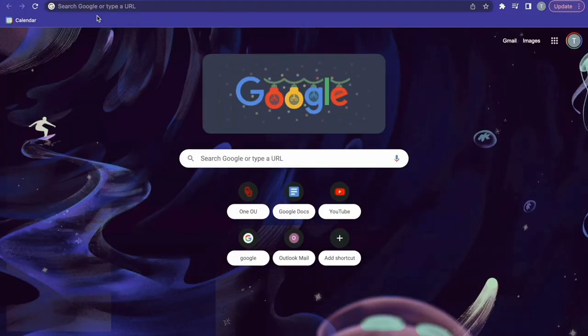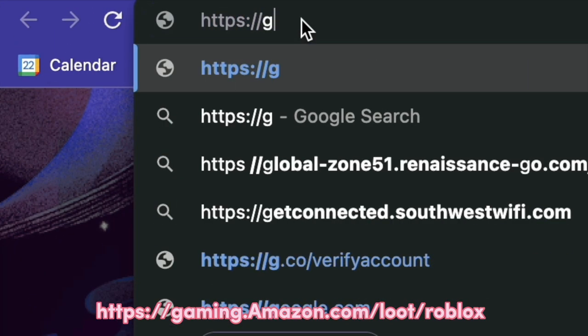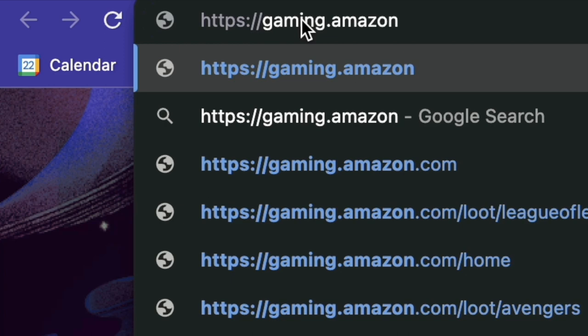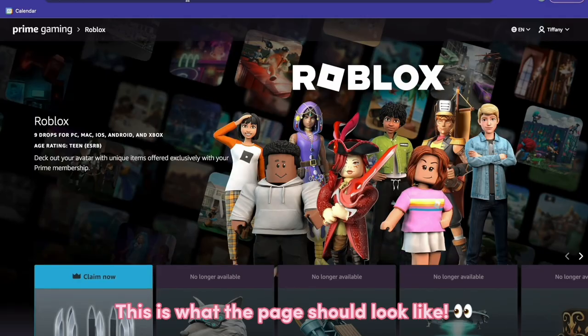Go to Google and search up gamingamazon.com/loot/ourboobyaloex. This is what the page should look like.